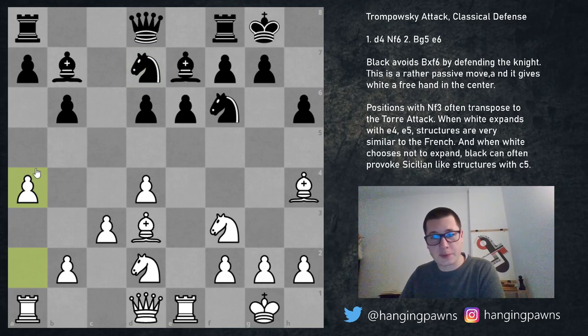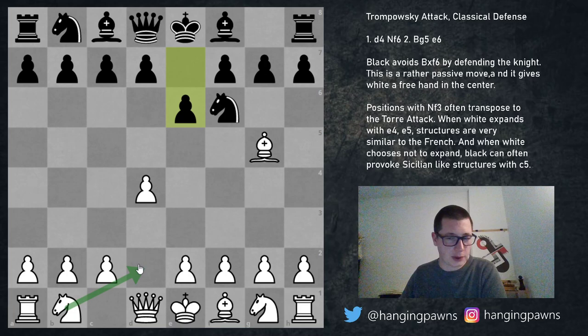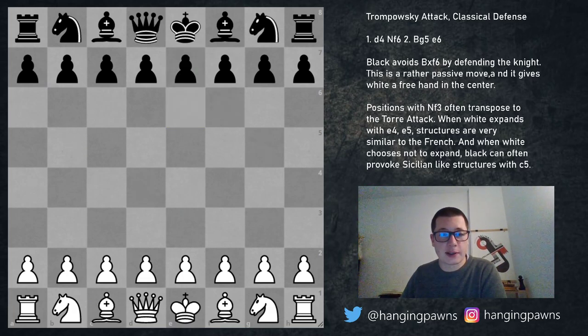Then white plays a4, expands on the queenside, pawn to a6, knight to c4, and the games go on. Most games end in a draw — there's a game where Carlsen defeated Ivanchuk with the black pieces, you can look at that. But definitely knight d2 is rarely played compared to e4, which tries to punish black for playing e6. So e4 makes the most sense.